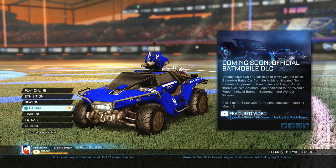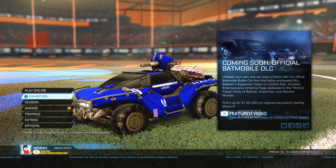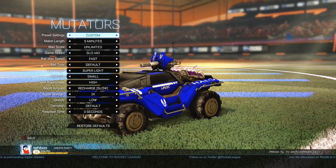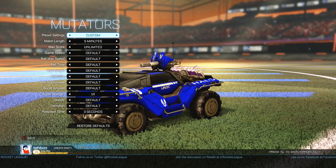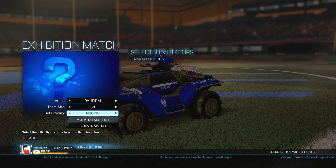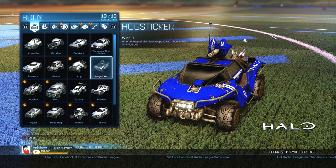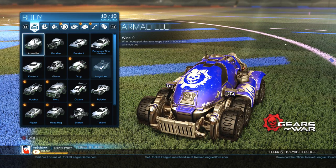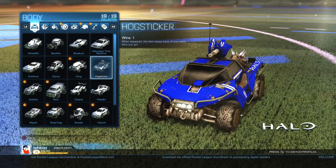Now first, you may be wondering how do I get this sweet looking ride? Well, it's actually pretty easy. All you need to do is go into an exhibition, set it to 1v1, go into your mutator settings, go to default, and you can set the max score to one goal. Leave everything the exact same, set the difficulty to rookie, and then you need to go through and win one game with every single vehicle. This does include the Gears of War Armadillo, which I reviewed in a previous video. Once you do that, you'll get this sick looking Halo Hog Sticker.